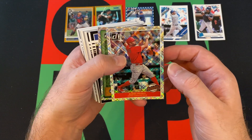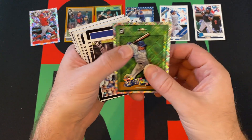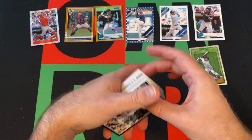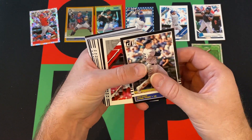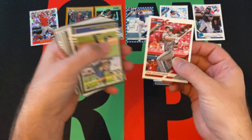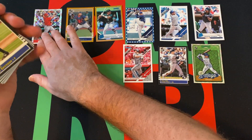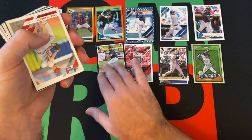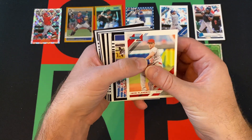Got Albert Pujols Diamond Highlights and El Mago — Javier Baez nickname — diamond variation or diamond parallel. Luke Voigt retro style. We got Paul Goldschmidt. Guessing some of these are image variations or something. Brett Kennedy rookie card, retro style. Jack Flaherty.